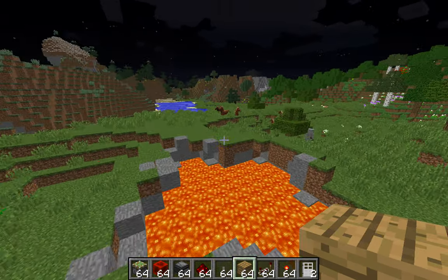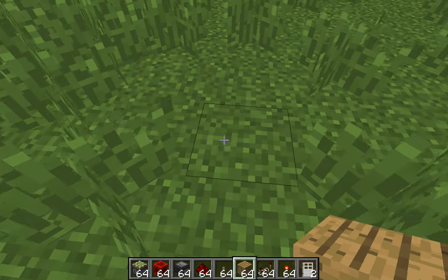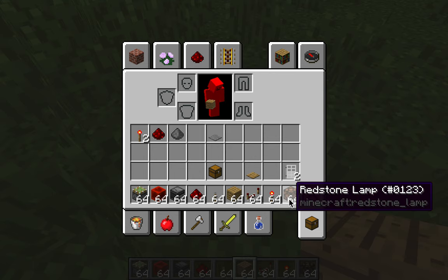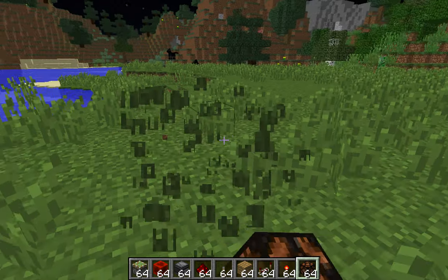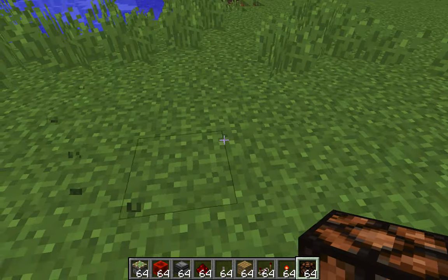So yeah, now I'm going to show you how to build it. You'll need — well, for the door itself, what you'll need is what you see in my hotbar here, for the combination lock itself. A redstone lamp is optional, but I just like to use it.